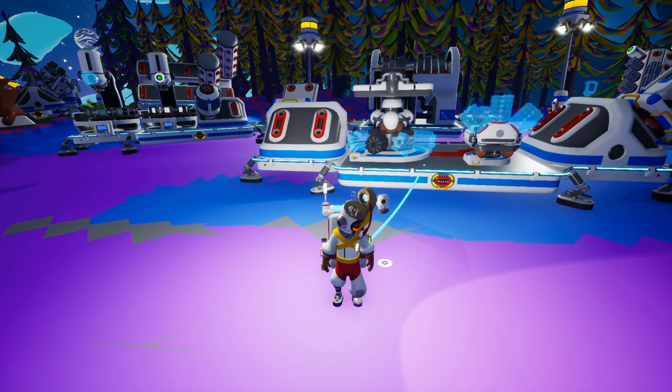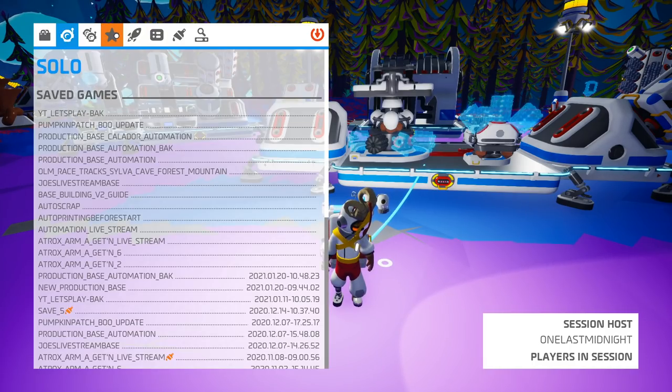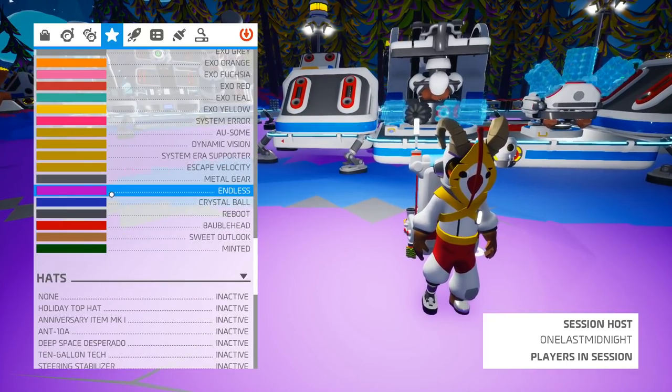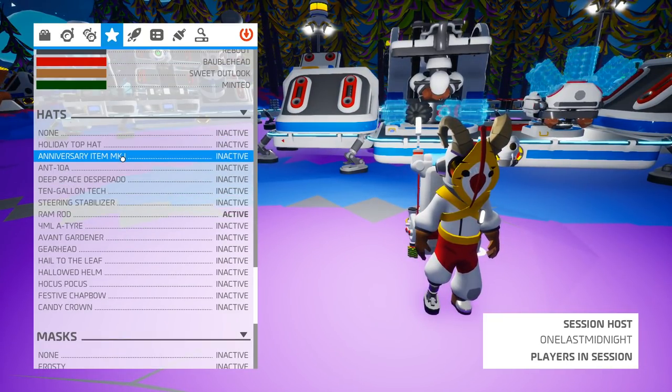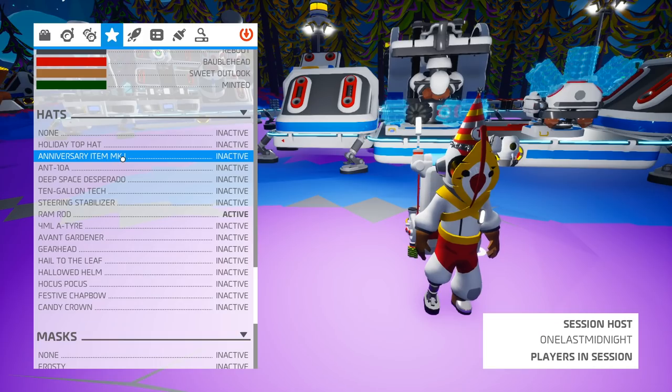Astroneer's second anniversary is coming up in February, and to celebrate they're going to be offering, for a limited time, a unique party hat. You remember that in the first anniversary we got that first anniversary party hat — the anniversary mark one party hat. Well, they're going to have an anniversary mark two party hat, so make sure you log in during February to get your free anniversary hat.